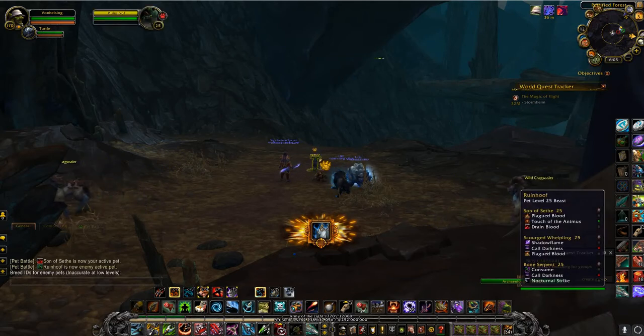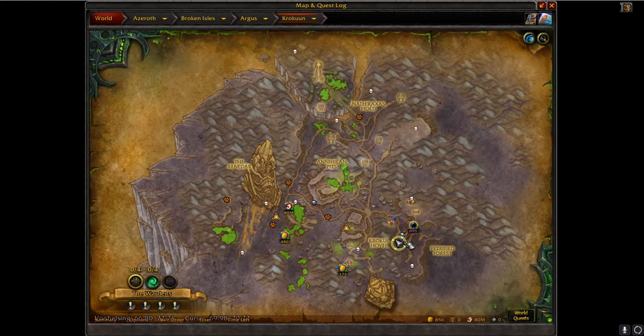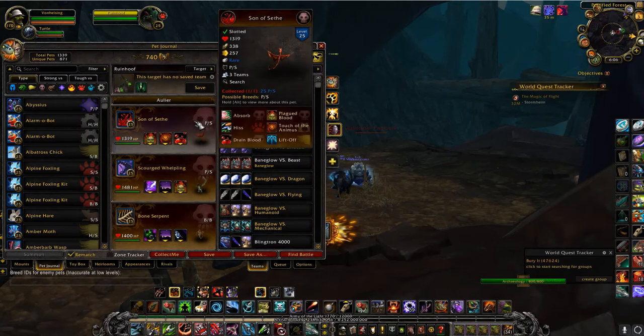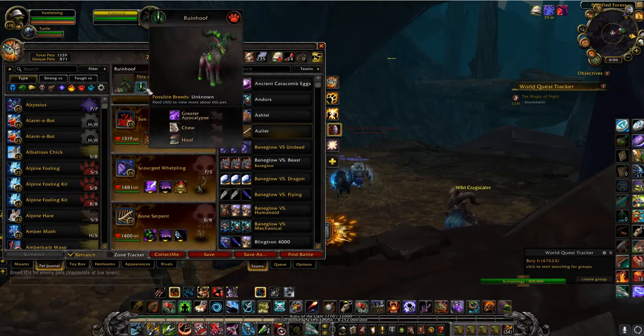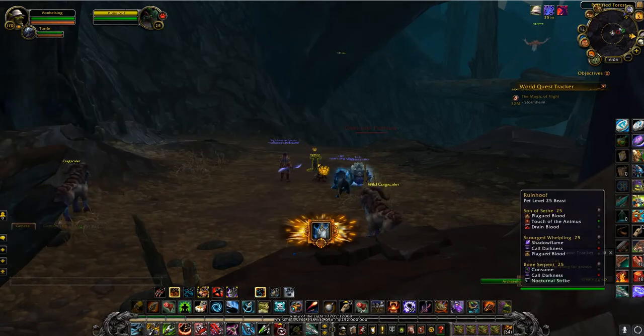Here's a new one — this is Ruinhoof. He's located over here on your map. I poured into here, ran up along here, came across here, fought my way in, and got in. We're gonna go with an undead team to start off with and see how we do. Apparently he's got this big move, so we'll see about finding some way to get around that.